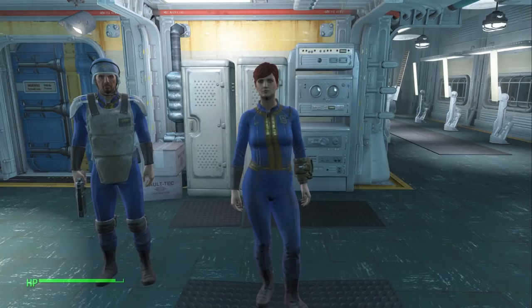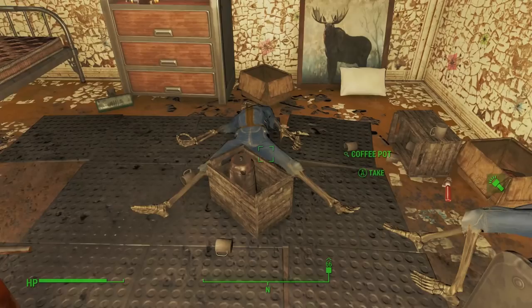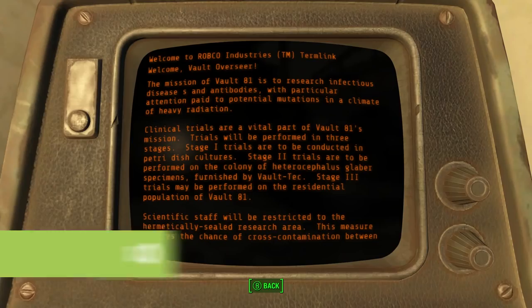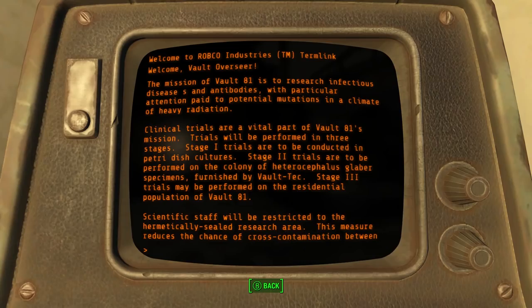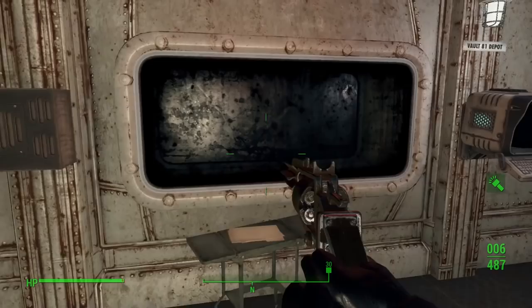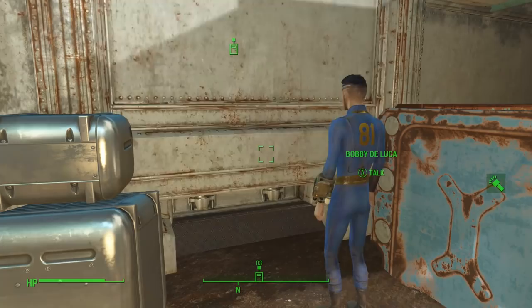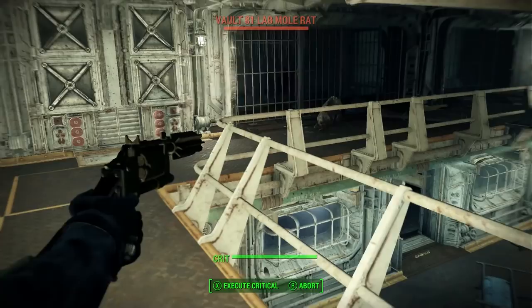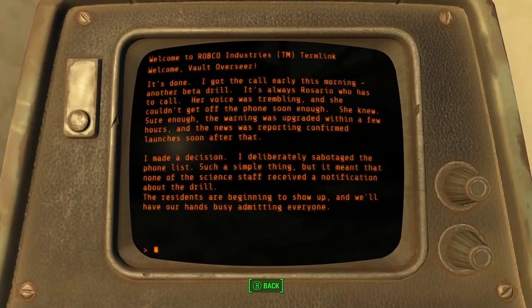Vault 81 was designed to allow scientists the opportunity to develop a universal cure for all diseases. Naturally, Vault-Tec wanted to do this in as dickish a way as possible, so they built two Vault 81s — one for scientists, and one for regular people that the scientists could infect with diseases and watch 24/7 through two-way mirrors. Luckily for the residents, their overseer had a conscience. When the vault was due to be sealed, she sabotaged the phone list so that hardly any scientists made it in before it closed, and the three who did were trapped on the science side of the divide.